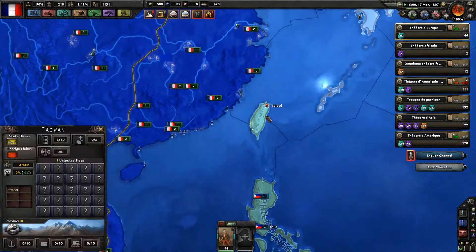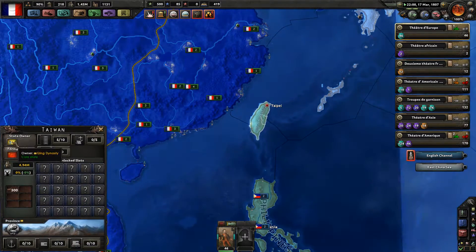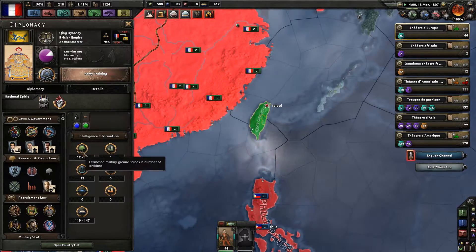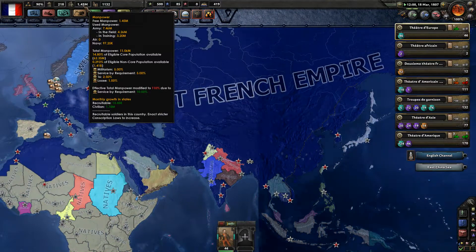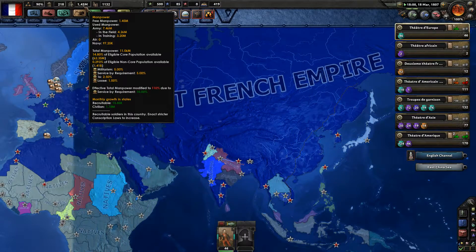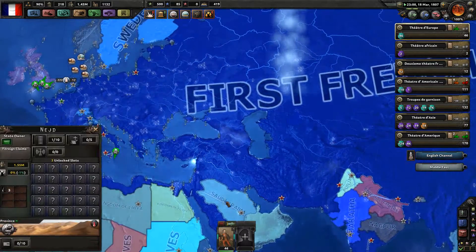Look at this — the Qing Dynasty actually retreated to Taiwan. They have 12 to 18 divisions allowed and one military factory. Just one military factory. The First French Empire has a non-core population of 1.41 billion men and women. That's superb.